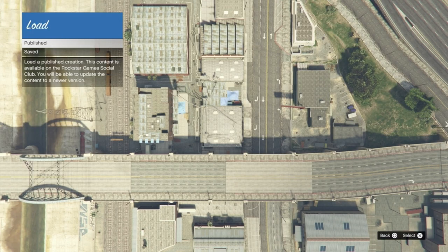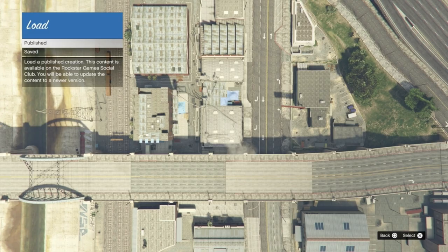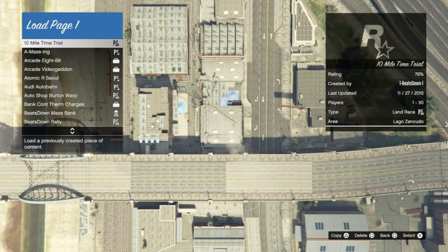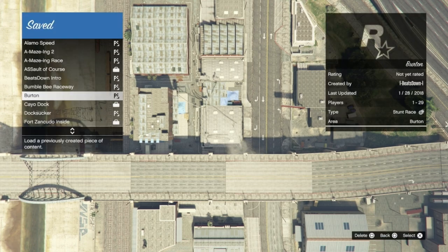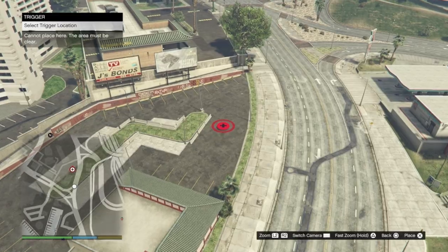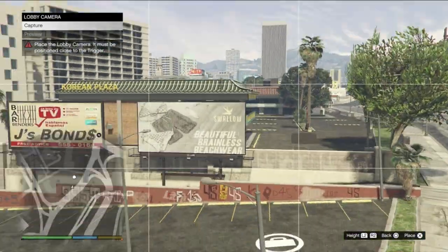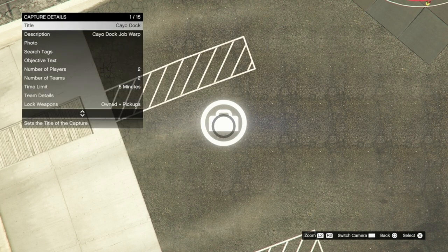Once you have made one of these jobs you are now able to create a copied template. To do this go to load creation, then find the job you want to copy. Now press triangle on PlayStation, or whatever the copy button is on your system. This will create a duplicate of that job. Now back out and go to saved — you will find the copied job saved there. Open that job up and move your place trigger icon to somewhere else you'd like to create a job warp. Now place your trigger, then change the lobby camera, and then change your photo in capture details as well as the name.